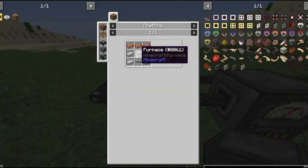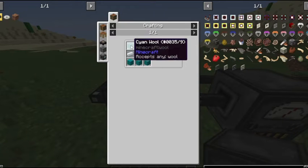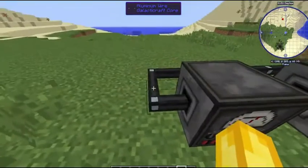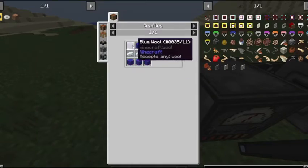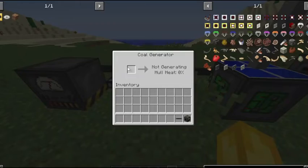You craft a coal generator with four iron ingots, three copper (which is a new ore), one furnace, and an aluminum wire. The aluminum wire is crafted with three aluminum ingots (also a new ore) and six wool. You hook these up, put some coal in, and they make energy.